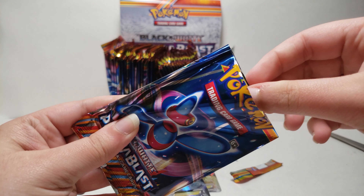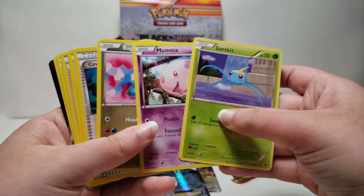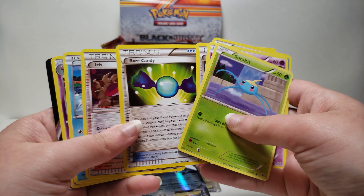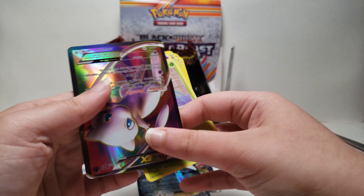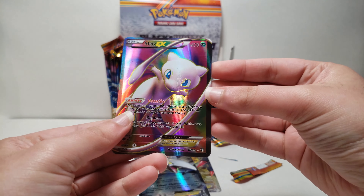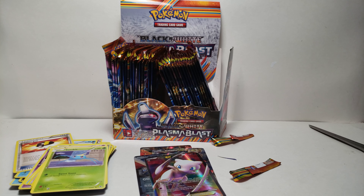I think I'm going to make a separate video where I open more of these packs. So we have Sircript, Mama, Bagon, Cover Fossil, Rare Candy, Iris, Relicanth, and a Driftblim. And then we have a Mew EX. Thanks for watching and stay tuned for part 2. Bye-bye.